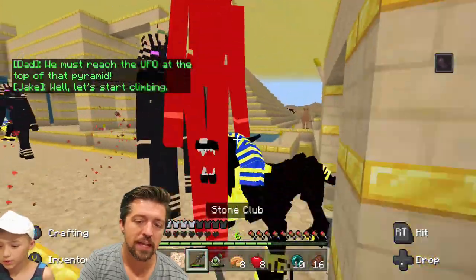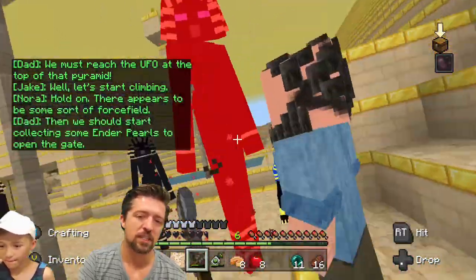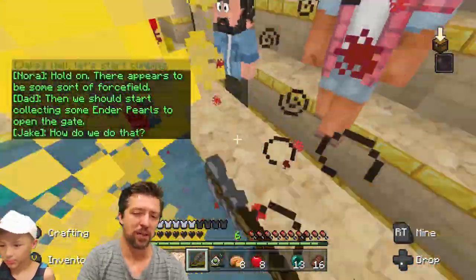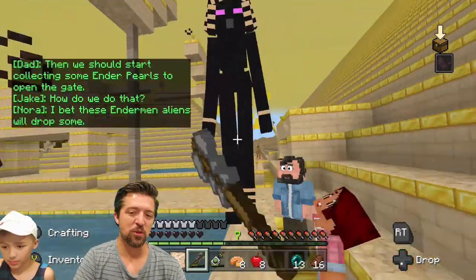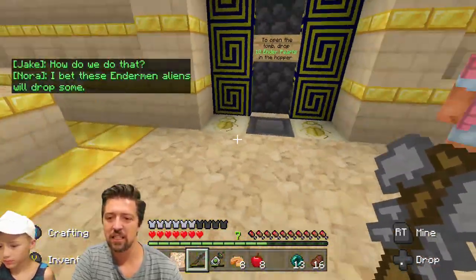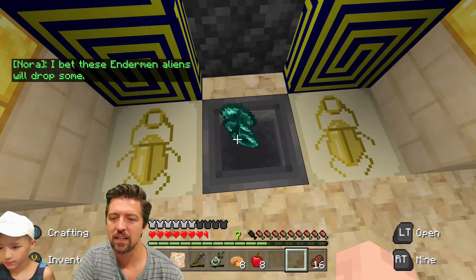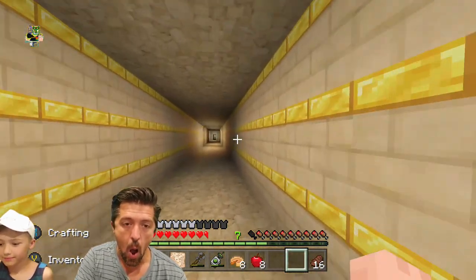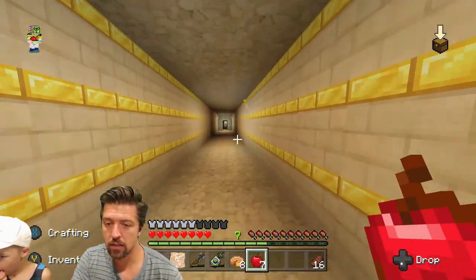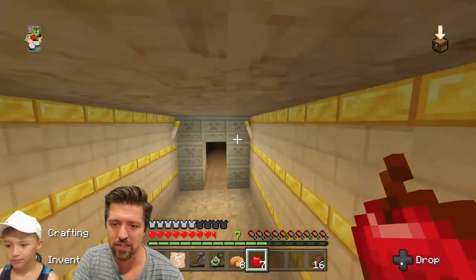Let's start climbing. Hold on, hold on. Let's fight these guys off here first, then we should start collecting some Ender Pearls. How do we do that? Things get a little crazy when they know we're getting close. Should be enough. Here we go. Oh my gosh, we're in. Now we've got to solve some kind of puzzle.